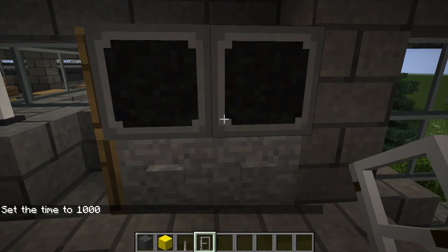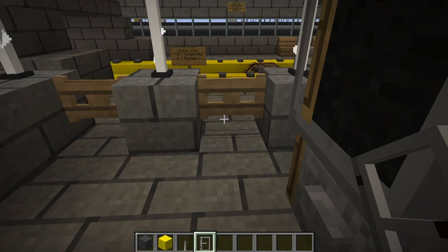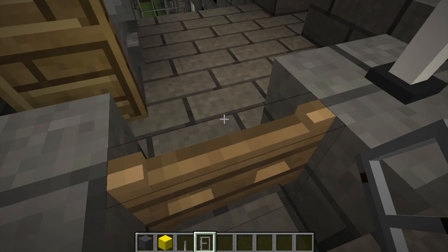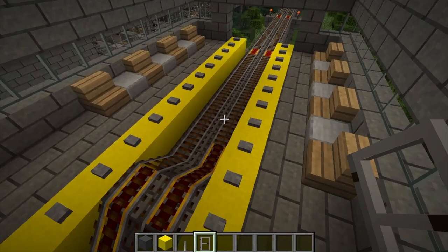These are supposed to be little machines where you can buy your tickets. Right here is where security would sit to make sure everything's running smoothly. And then once you have your ticket, these are like a scanner thing — the doors that open once you scan your ticket. As you can see, we've got the Metro line going both ways. I'm not done with this yet, but let's say we want to go to Greenville. We get out a minecart, put it right here, hop on board, and here we go!